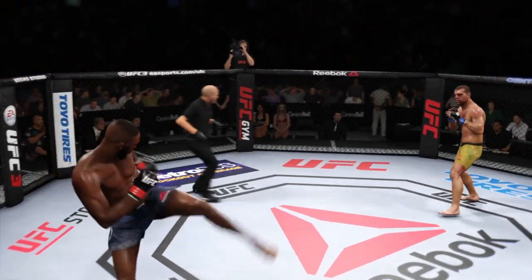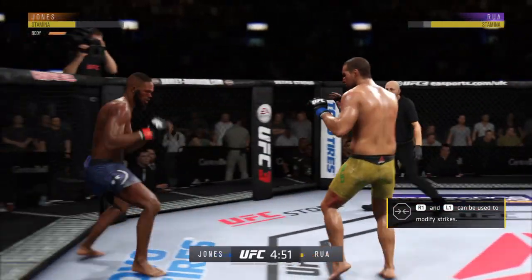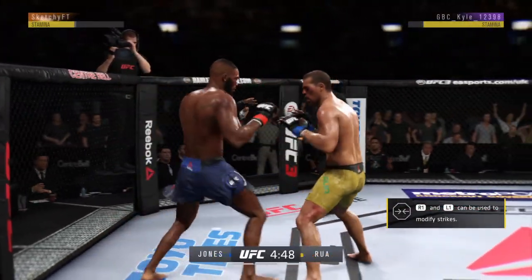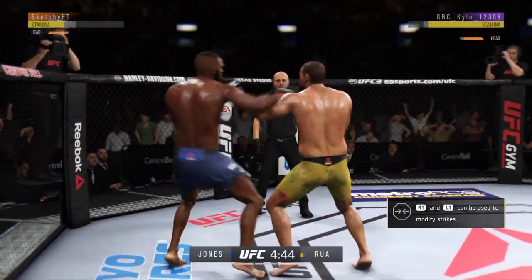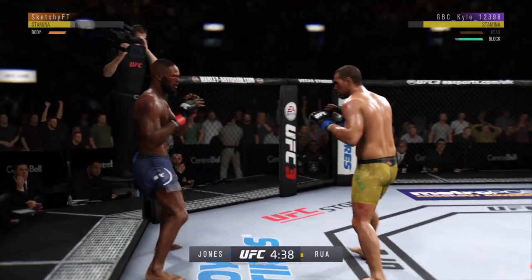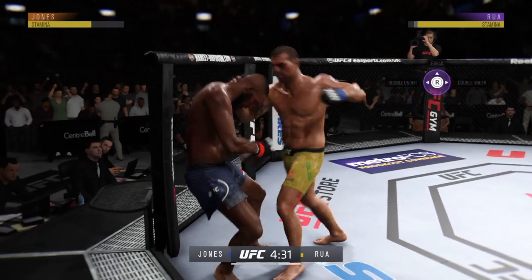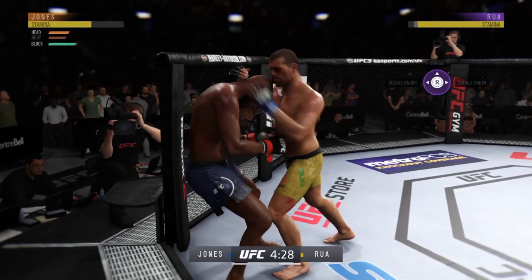Third and final round. Going to the body there with the right kick. He hasn't really showed any signs of slowing down tonight — he continues to connect on a high volume of strikes. Take control now! Oh — now the hook and the clinch by Shogun Hua.